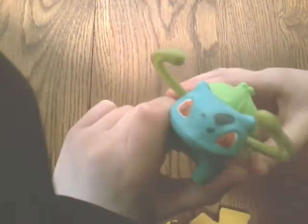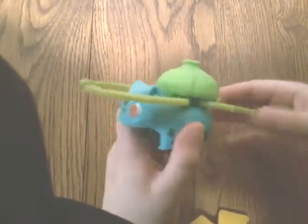The next one up is Bulbasaur. It's a simple gimmicky push button — it's spring-loaded in there, spring-loaded pinchers. You can push it — there you go, it's Bulbasaur.